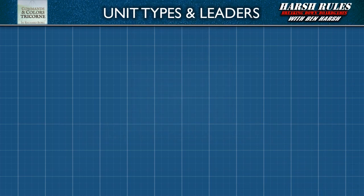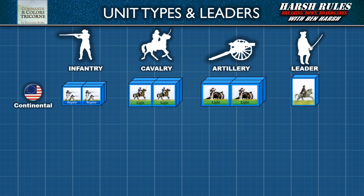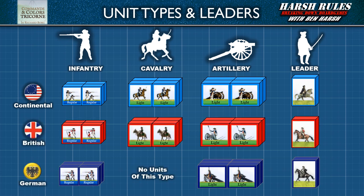Tricorn's blocks are divided into four types: infantry, cavalry, artillery, and leaders. The base game provides three factions involved in the war: the Continentals in light blue, the British in red, and German mercenaries in dark blue. Infantry, cavalry, and artillery are collectively referred to as units.